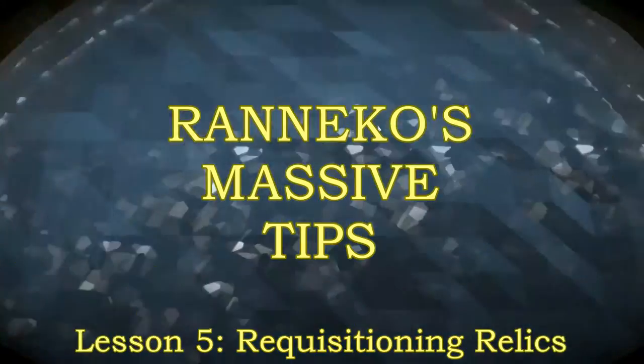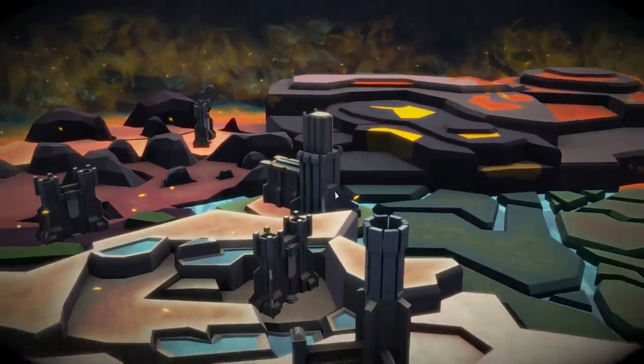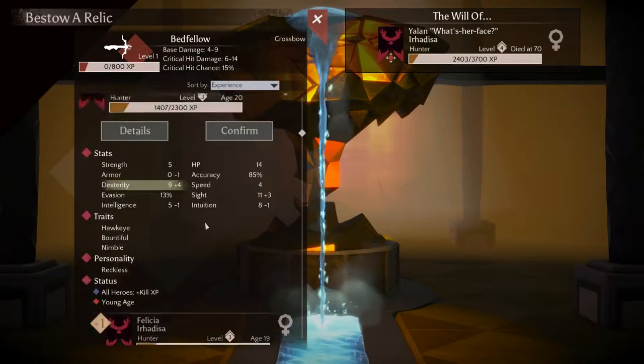Runnico's massive tips: Relics. Relics are one of the least explained parts of Massive Chalice, and they're one of the cooler bits.